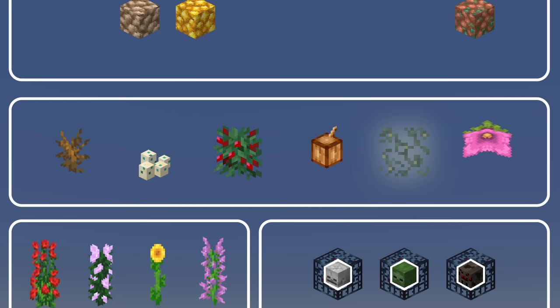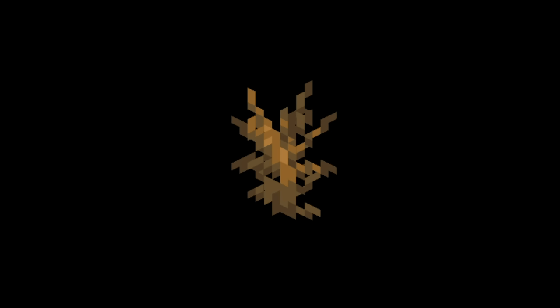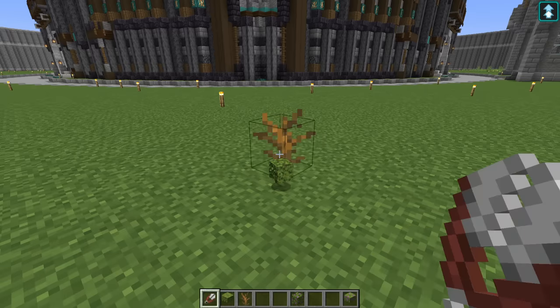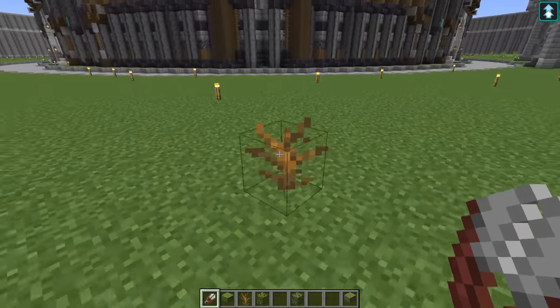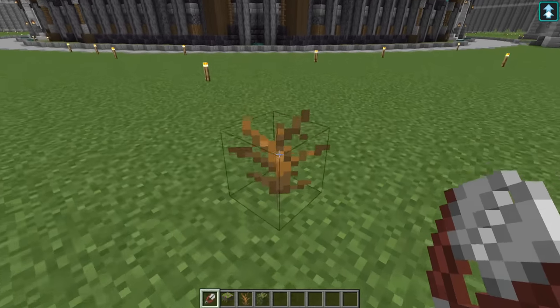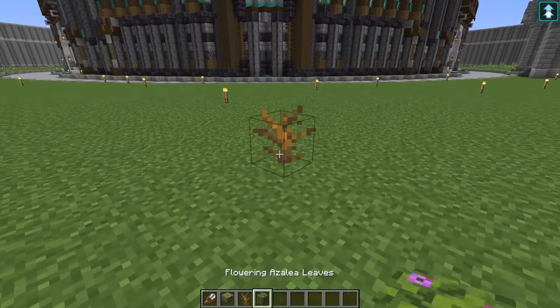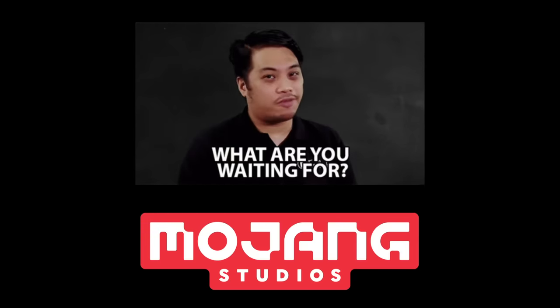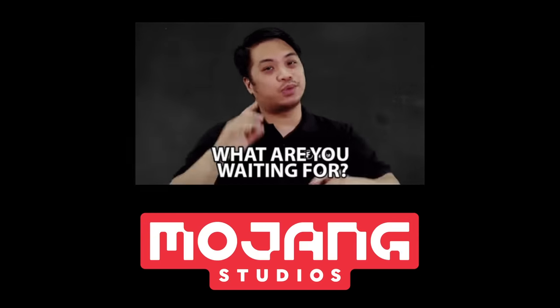For the dead bush, I've got two ideas. One is that you could place down an azalea bush, shear it, and it would give you azalea leaves and leave behind a dead bush — and if you did it to a flowering azalea you'd get the flowering leaves. Another idea is that if you try to plant any sapling on sand, it dries out and turns into a dead bush. Either one could work and would be a fun, interesting mechanic.